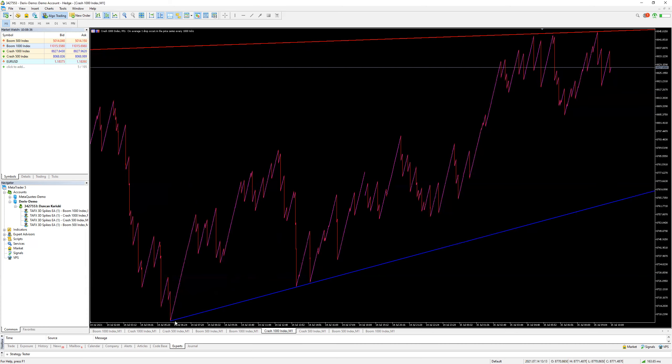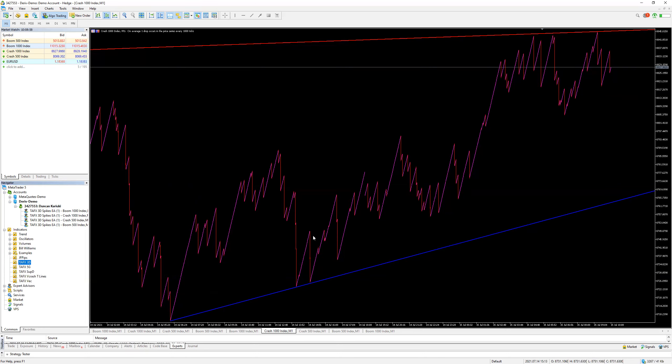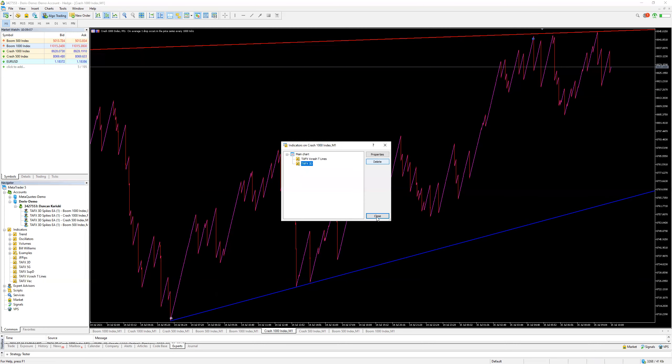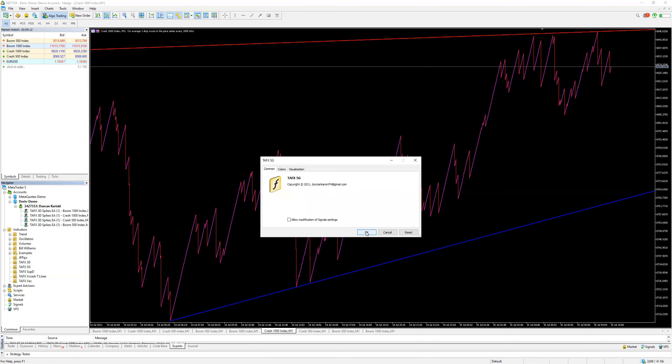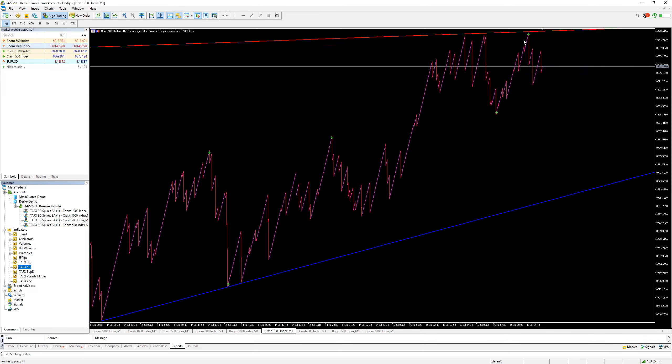The most important thing we've done is the trade line, which gives you the direction of the spikes after the spikes — it gives the direction of the market on the minute-one chart when trading the spikes. Now here's what to do: if you want to work in the middle of the 3D spike detector, you just attach the 3D spike detector. If you want to trade in the midst of the 5G spike detector, double-click it. Remember that when it starts popping up, it will spike.